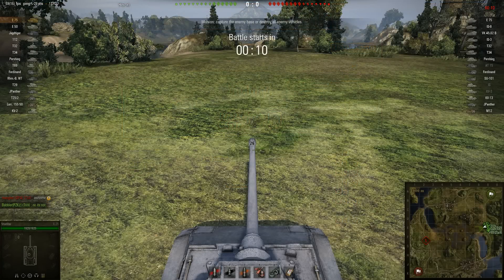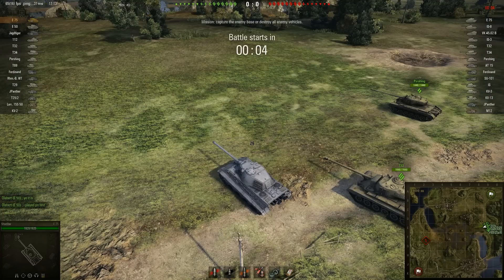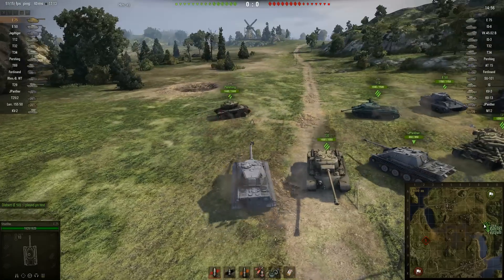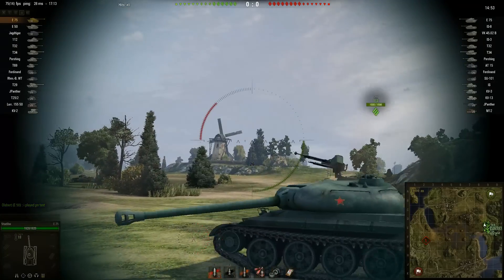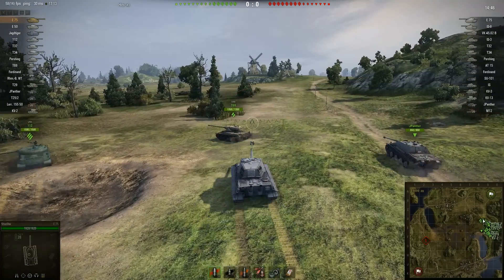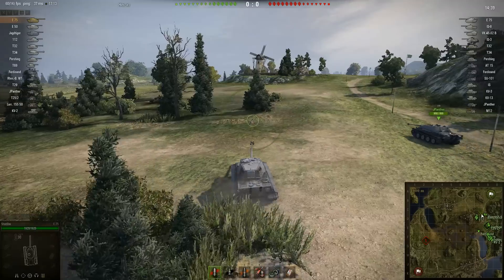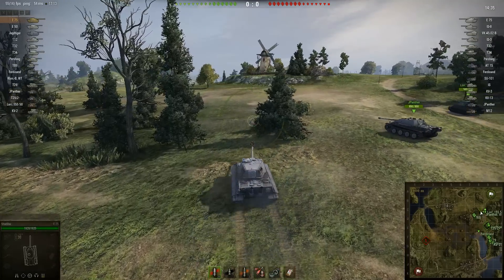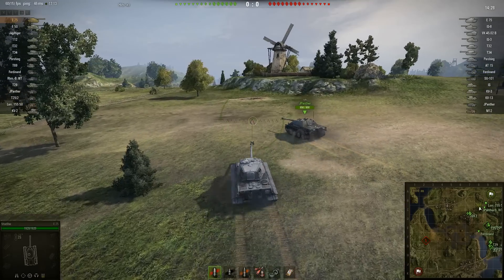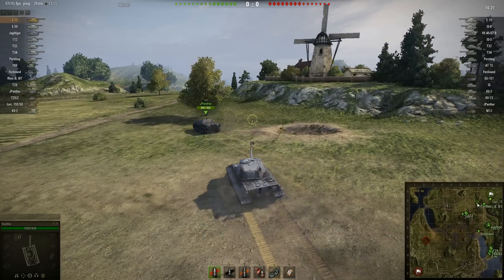From one German medium tank that has to side-scrape and angle well to bounce shots, to another German tank that really doesn't have a problem being shot at. The E75 driven by Shadow is an exceptionally strong tank, especially in a tier 9 game where you're one of only three tier 9s on your team — you should expect E75s to do well in this kind of match. But there's doing well and then there's doing well. This was pretty spectacular. Shadow is in his E75 on the Swamp map, which was introduced relatively recently after being remodelled for physics.